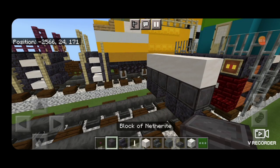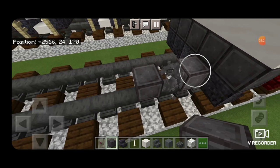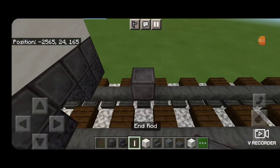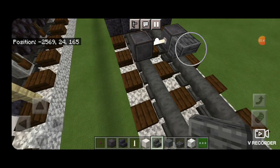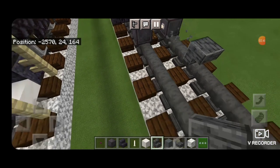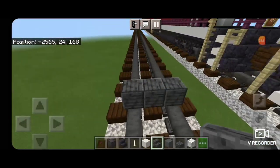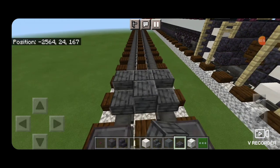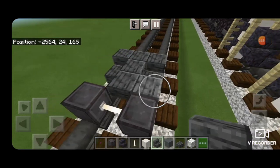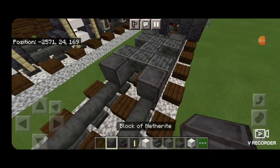Next we'll do our wheels. Down on the rails in front of this, we're going to leave a gap of two blocks, then put a netherite on each rail with an end rod axle. Then we take polished deep slate stairs, leave a gap of two, and put three facing this way. Behind this, two polished deep slate slabs in the middle and one on each side on the bottom. Then polished deep slate stairs upside down facing this way, then another set of netherite wheels with an end rod axle.